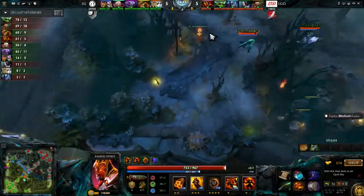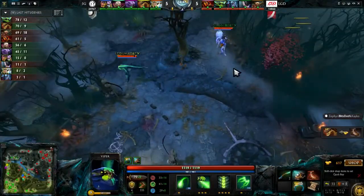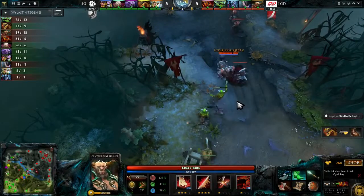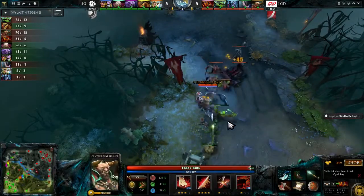Was it Lin playing the Centaur in the first game? Yes. And now it's Rabbit playing in this game. Yeah, he was Razor in the first game. He seems to be playing a lot more defensively. I just think they have to be careful — unless he finds Skywrath, it's either him or Invoker. Invoker is mid and has Skywrath with him.